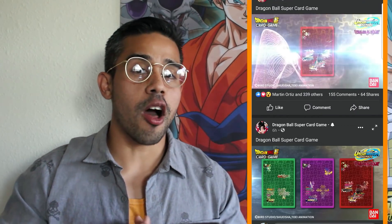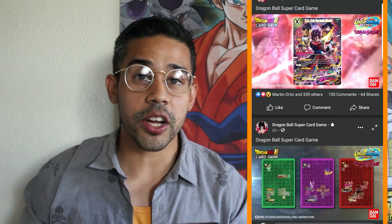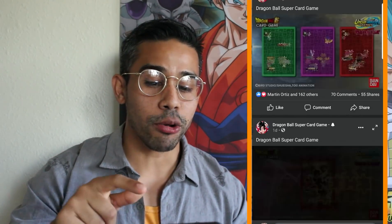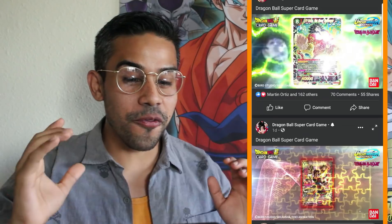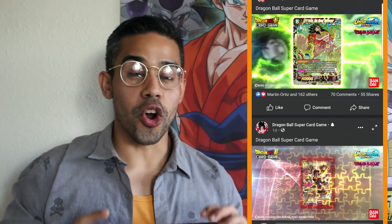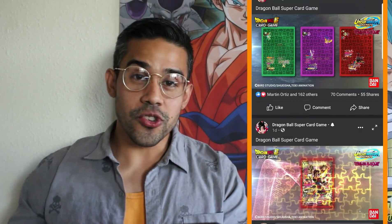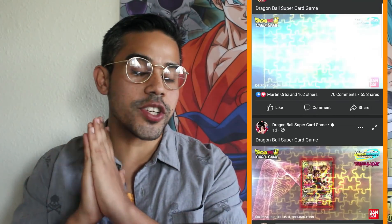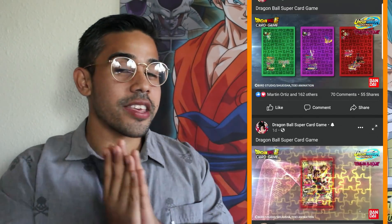Definitely follow us on Instagram — we post the actual cards so you guys can read them, link in the description. So we got a Vegito Unison coming out. And then the most hype is what I titled the video — check this out. Super Saiyan 4 Broly, the Great Destroyer. That's hype. I'll be going over this card and what it does in a future video, going over all the Secret Rares. We still have one last Secret Rare to be revealed, and once that card gets revealed I'll be going over the Secret Rares and what decks you want to play them in.